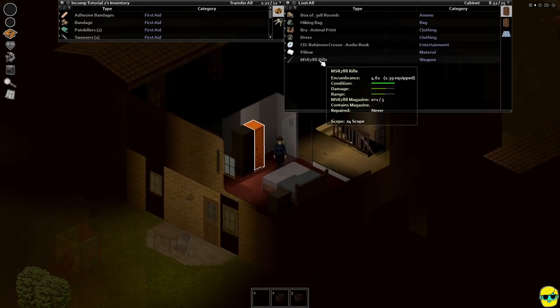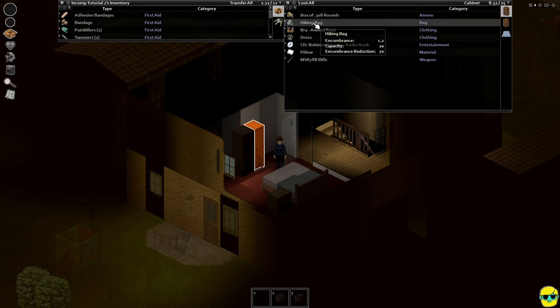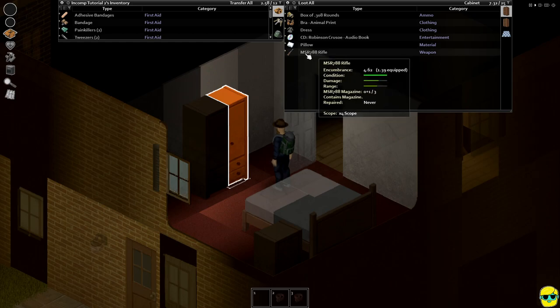There's a rifle in this house, but look what we just found — something that is so good: a hiking bag! We're just going to equip this on our back. We now have one of the best carrying items we can have. The hiking bag is one of the best, if not the best, backpack in the game, and so we can carry a ton more than normal because of it.